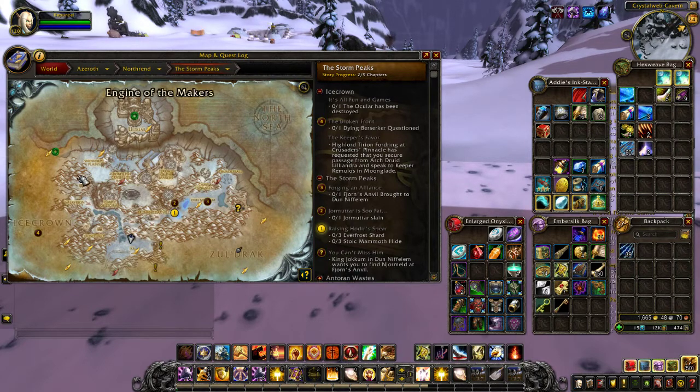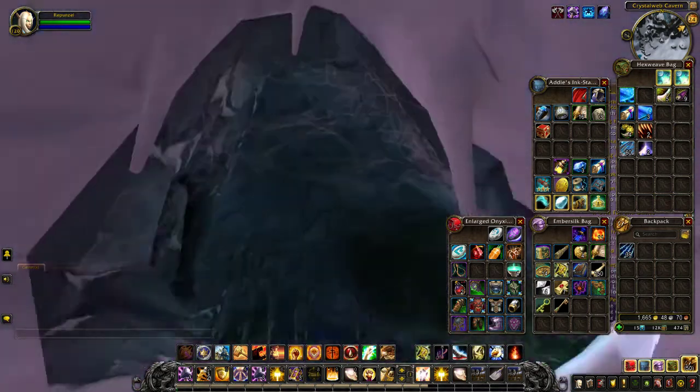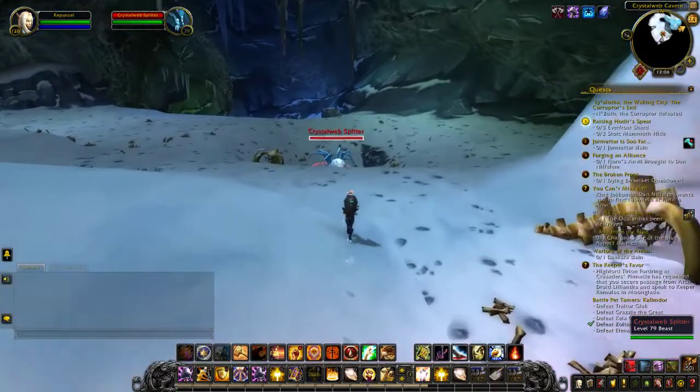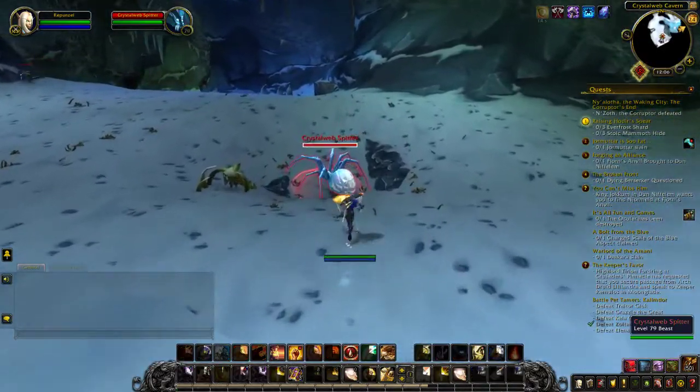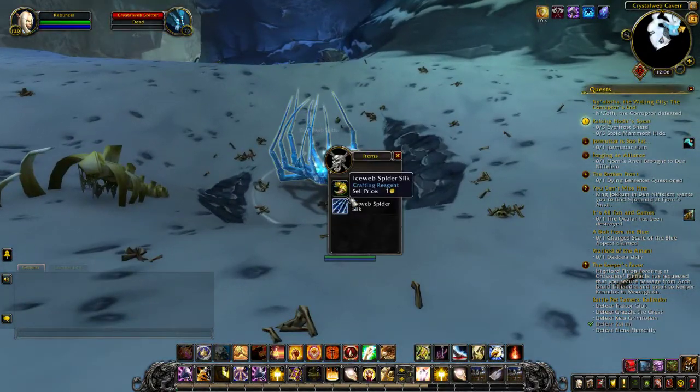To get the silk, you must go to northern end, the Storm Peaks, and there is a little cavern here that is called Crystal Web Cavern. Basically you can go in and you will see these crystal web spitters, which is just the spiders, and basically you kill them and they will drop one for you. So, as you can see, here you go.